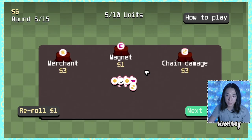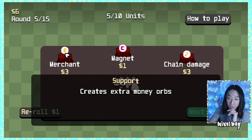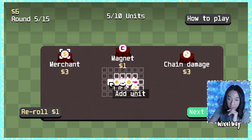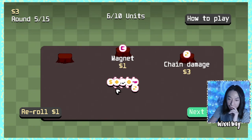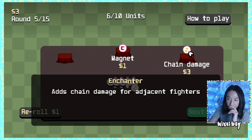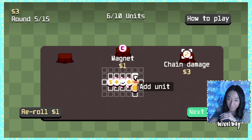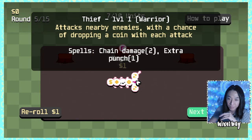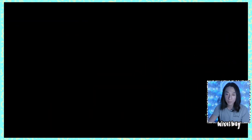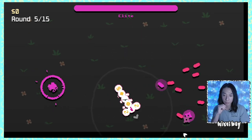Round 4 out of 15 — let's see if we make it. Magnet, I don't think is good. Creates extra money orbs — okay, we have to put that here. Chain damage again. What if I put two against this guy? He does do two chain damages, very cool. I'm going to keep going with that. I'm just worried about money generation, really.